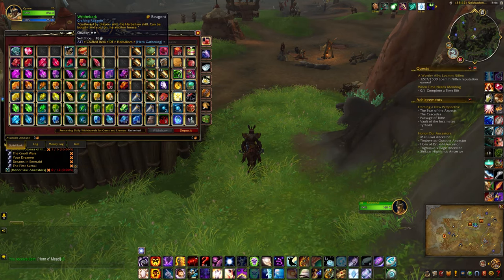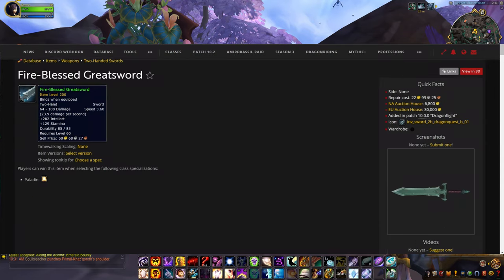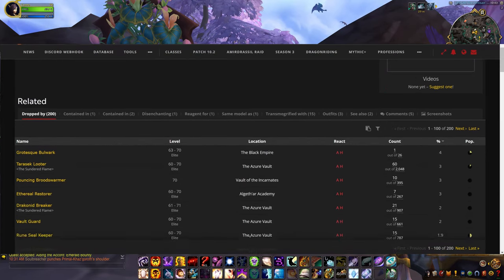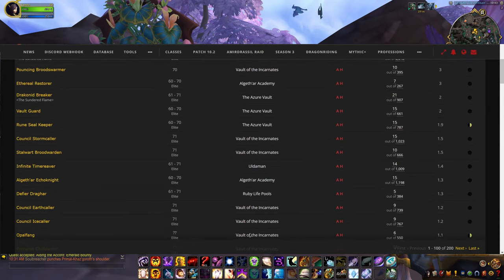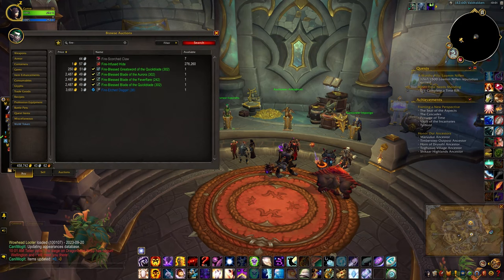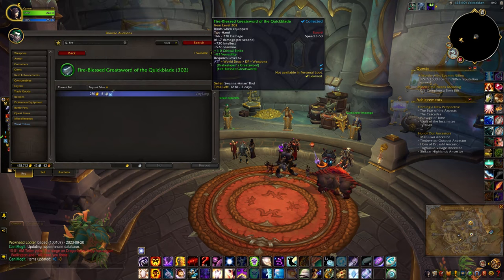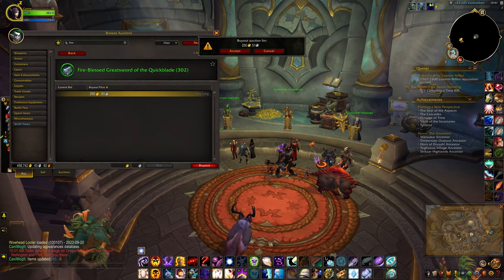The hardest one for me was actually getting a Fire-Blessed Greatsword, which is a world drop. You may find that you've already learned the illusion, but since it's a green item you've probably sold it by now. I ended up buying mine from the auction house — there wasn't one initially, but I checked the next day and there happened to be one, so I snapped that up pretty quickly.